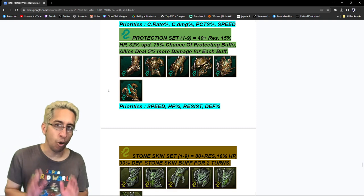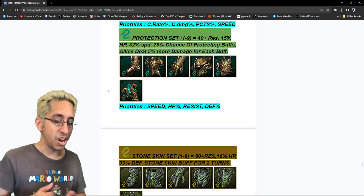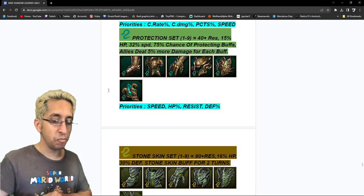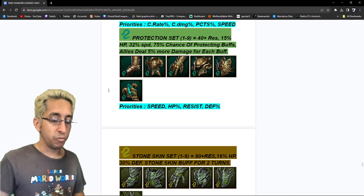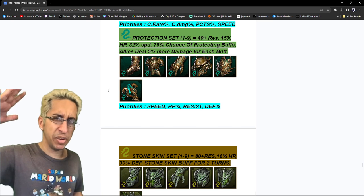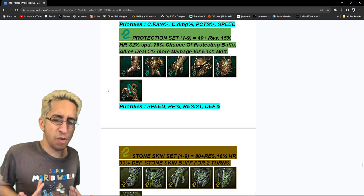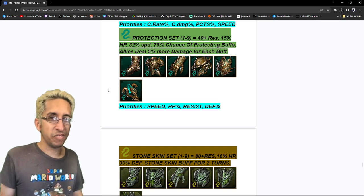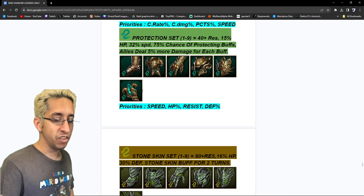Protection set — amazing. People love Stoneskin better, but this has gone up now. It can go 1-to-9 piece: 40 resist, 15% extra HP, 32% speed, and a 75% chance of protecting buffs if you get all of them including accessories, plus allies deal 5% more damage for each buff. People are building their champions to 400 speed in protection sets — the highest I've seen is a 445 Siffy. I've been playing four years and I'm almost 370. I would choose speed first, HP percentage second, resist third, and defense percentage fourth. The juicier the stats, the more powerful protection is.